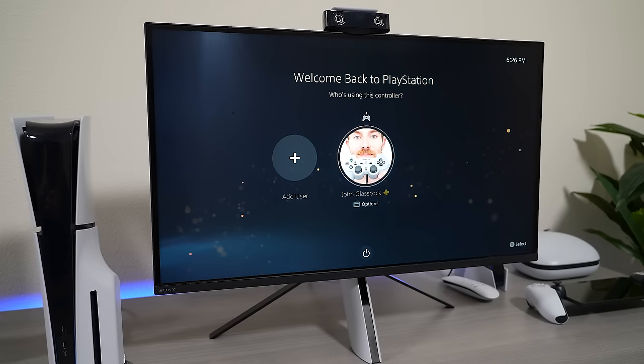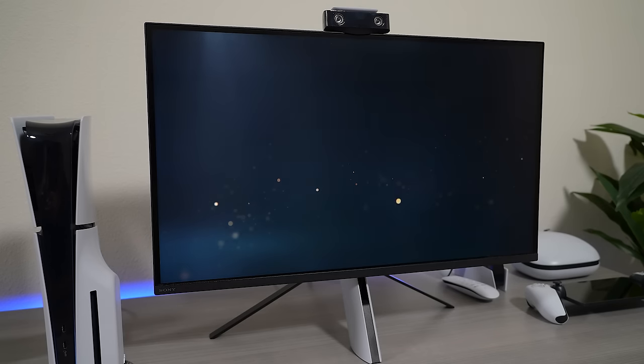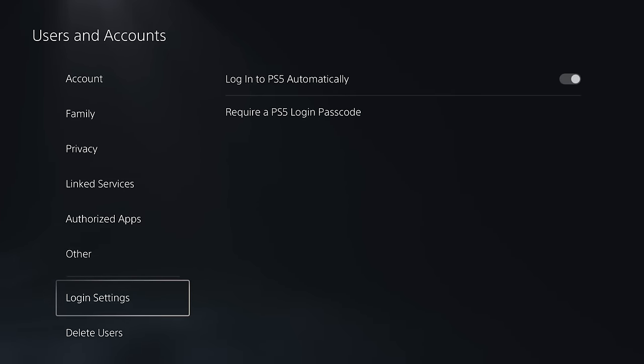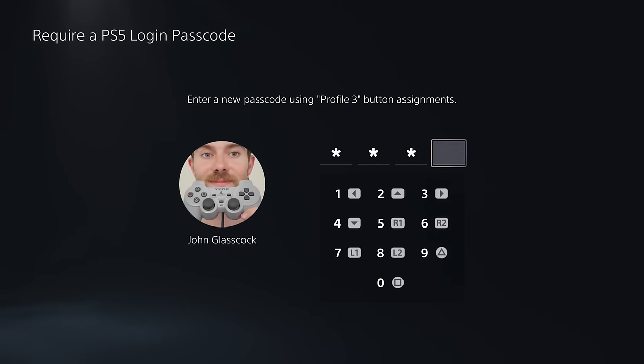This next one adds an extra layer of protection to your account by letting you set up a numeric passcode in order for you to log in on your PS5. To do this, go to your system settings, select user and accounts, then choose login settings. From here, you can select the option that requires a login passcode, and you can then set the secret passcode by using the buttons on your PS5 controller.